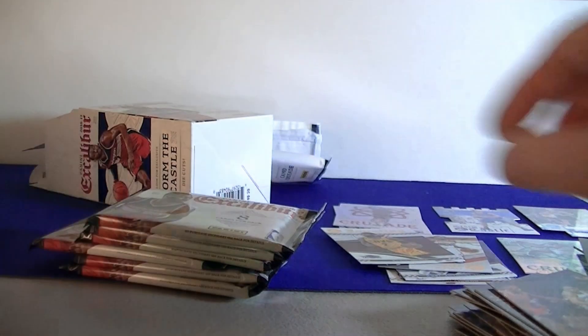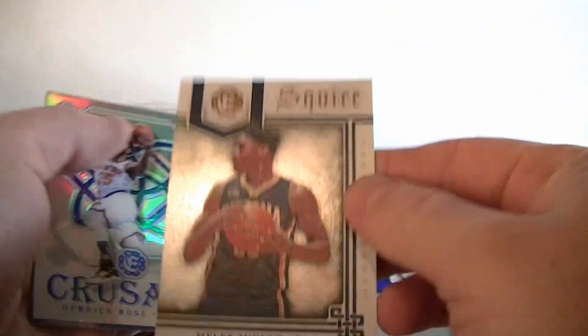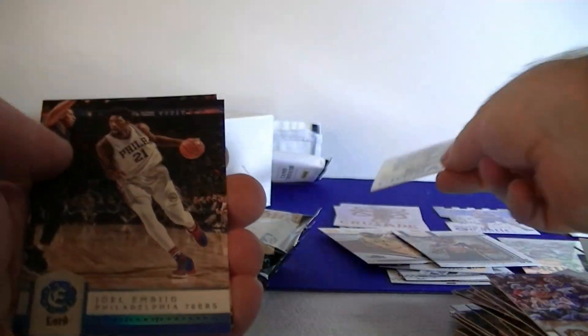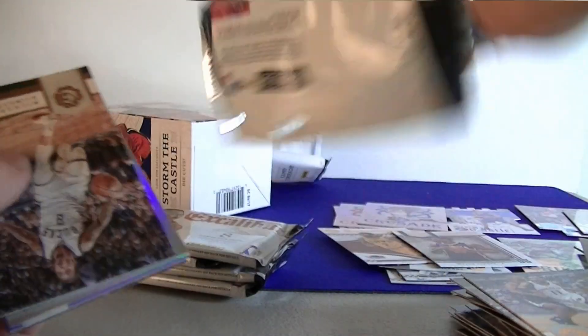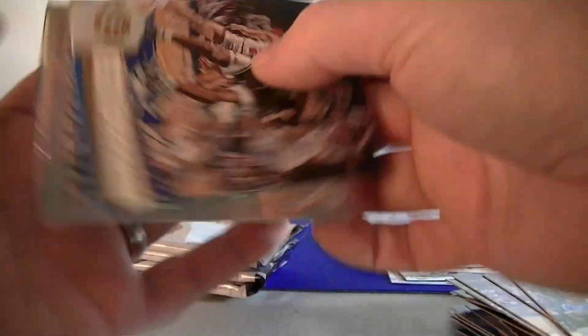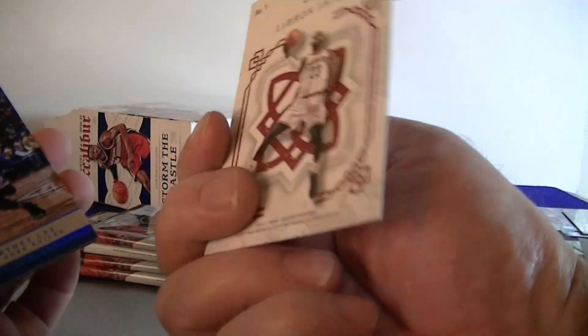We got a lot of packs to go. Pippen base, Brandon Knight, Squire Miles Turner — another cool looking insert. Third Crusade — Derek Rose. And fourth — Jolad and Bede Lord. Teague, Gibson, and Conley. You try three of these to make a Lord set; you get several of those per blaster. Beasley, Gestalt, Shaq, and LeBron James Crusade — nice! Nice little bonus there, number one. LeBron Crusade. Got Courtney Lee Lord, Howard, and Green.